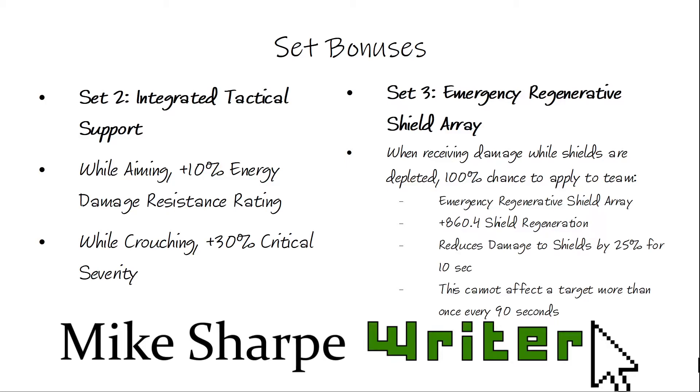We now have the Emergency Regenerative Shield Array. When receiving damage while shields are depleted, you have a 100% chance to apply to the team an immense regenerative shield array, which gives 860.4 shield regeneration. It reduces your damage by 25% for 10 seconds, and this effect can only happen to a target once every 90 seconds. This doesn't mean you knock your shields off and get them back — you keep them up.